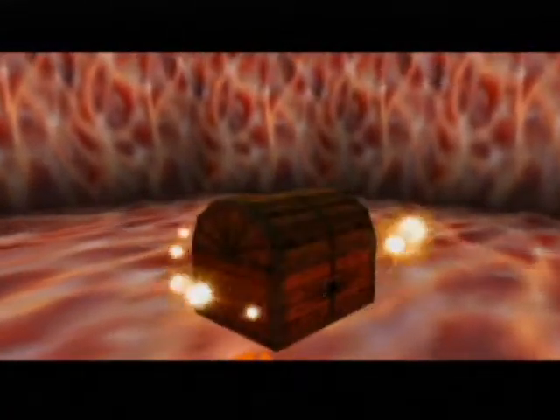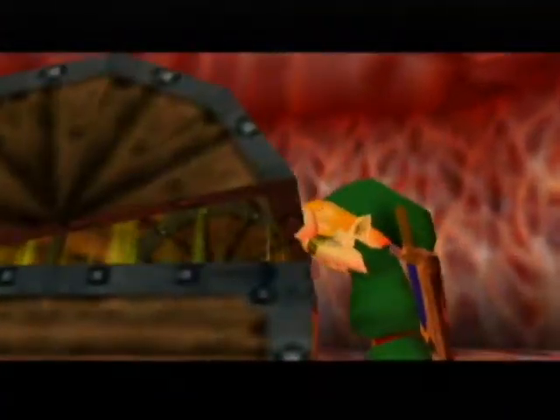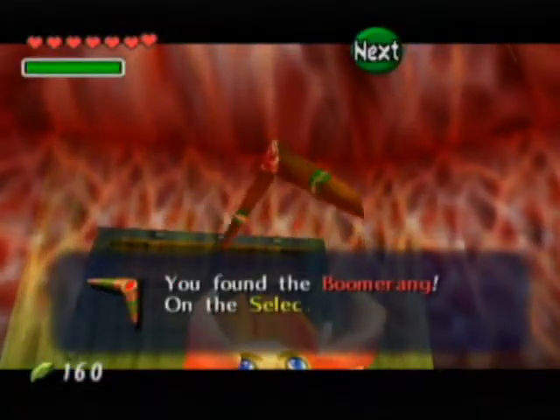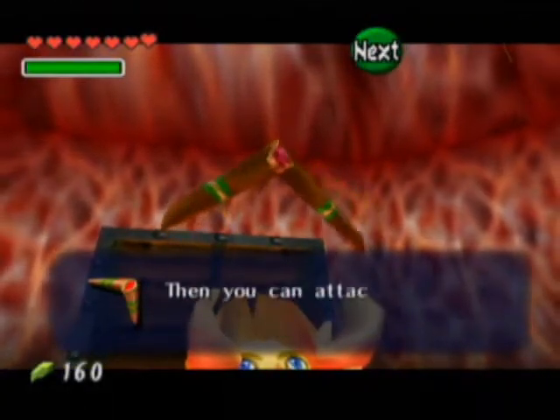Defeating the four of them makes a chest appear. I wonder what's inside. Is it the map? Is it the compass? It's the boomerang! Yes! Totally awesome. This thing rules.